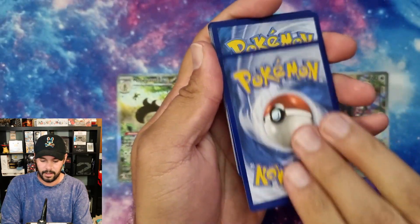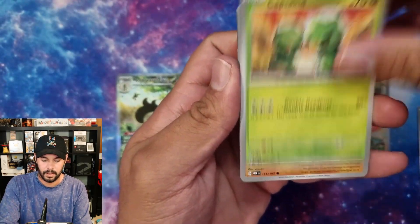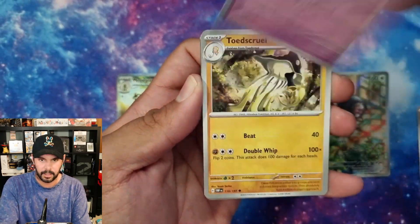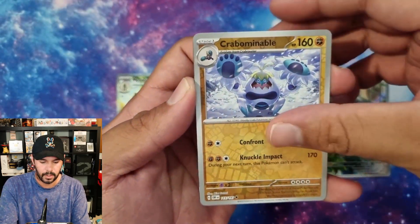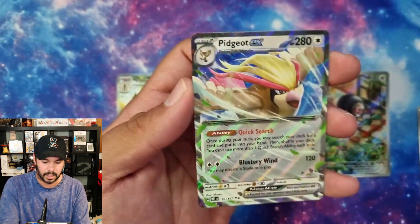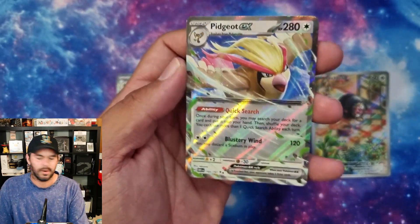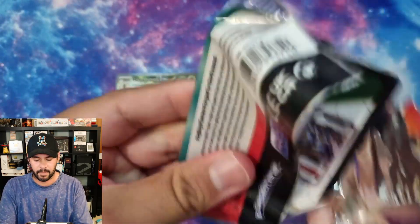Code card. Energy. Kappaskid. Drillbur - got to get that in the middle there. Let's go. Ninetales. Abomasnow. Salandit. Pidgeot EX - let's go! So we have three packs to go. I cannot count to save my life.